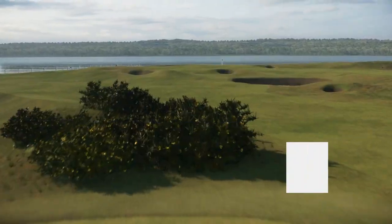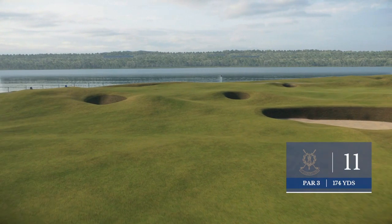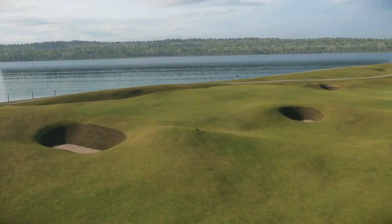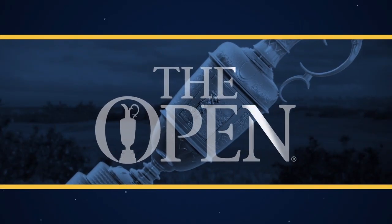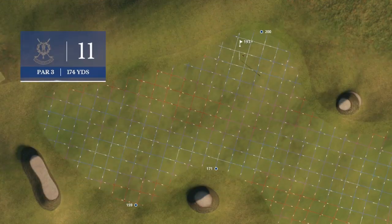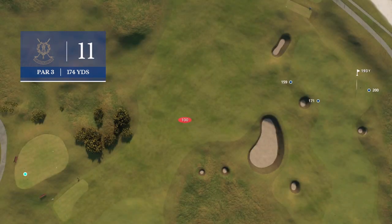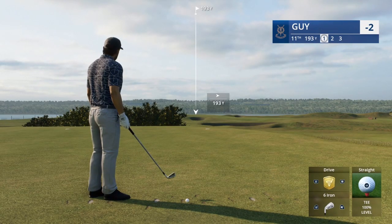Hole number 11 — the Eden — is really the finest medium-length one-shotter in all of golf, isn't it Frank? This hole has been copied by many an architect. The reason why is it's normally very difficult to make a hole of this length — or should I say, this short — so difficult. They've managed to do that here at Eden with that Strath bunker in the front and the severe sloping on either side of that bunker. That can really be brutal. And if you have any doubt there, you'll come unstuck at 11.